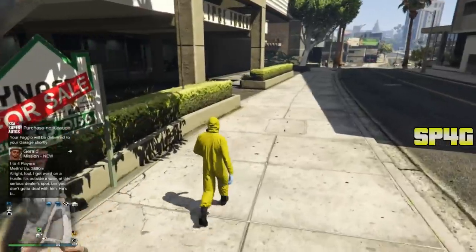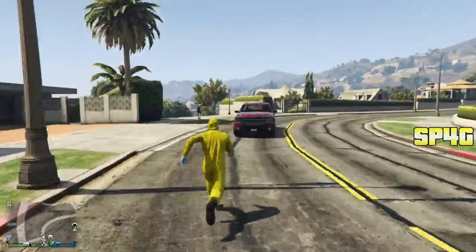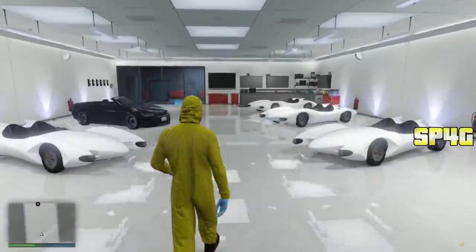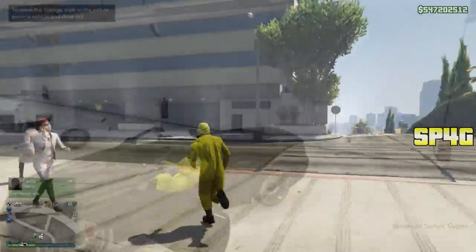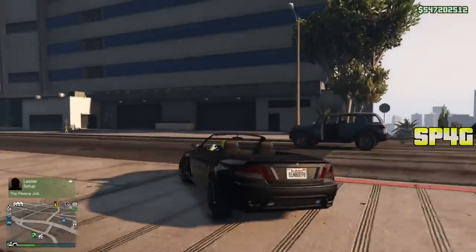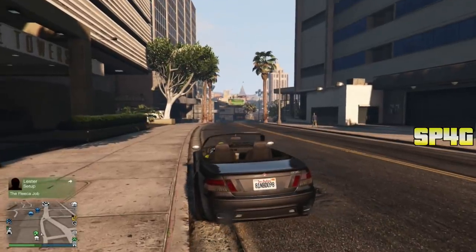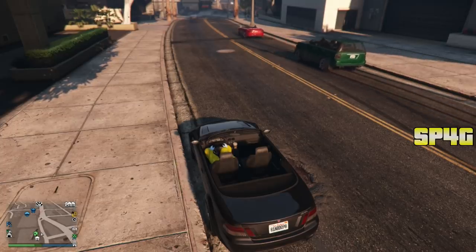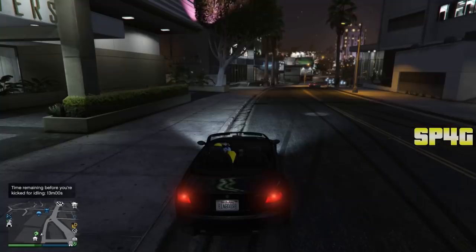The final thing you guys will need is just a random car placed inside of your garage — it could be a free car or a street car. Now once you guys have all this set up, load into an invite only session, make your way to the garage which has the random car, sit inside the car, and drive it out. Once you arrive outside, wait until it becomes nighttime in GTA 5 Online — specifically wait until it becomes 2200 in-game time. I recommend having the business and apartment close to Eclipse Towers to save time.